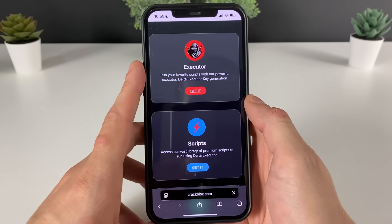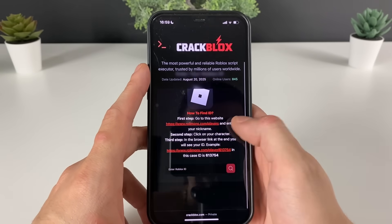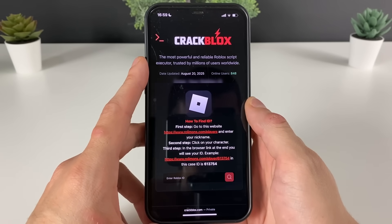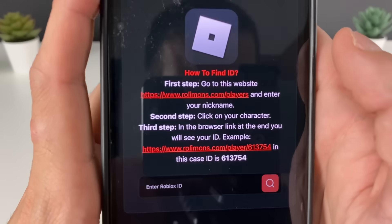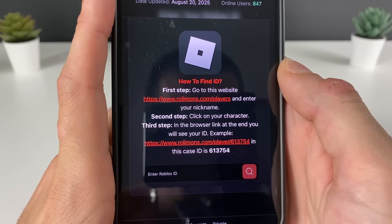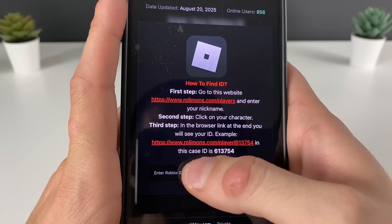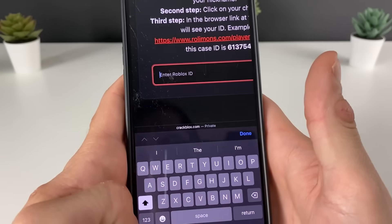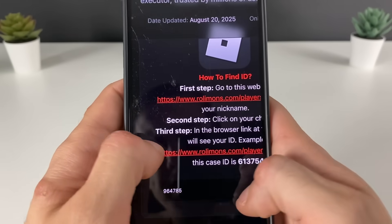Let's not lose focus, let's just go ahead and get the Delta Executor. As we click right here, we can see that we need to enter our Roblox ID. If you don't know that six-digit number, just go to this website and enter your Roblox nickname, then click on your character and copy that link, paste it right here and it will extract your Roblox ID.